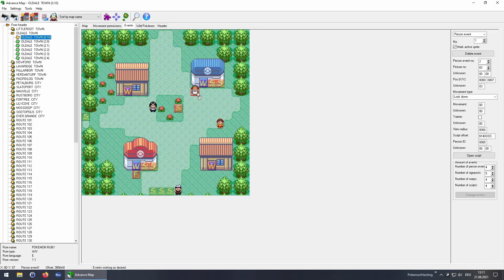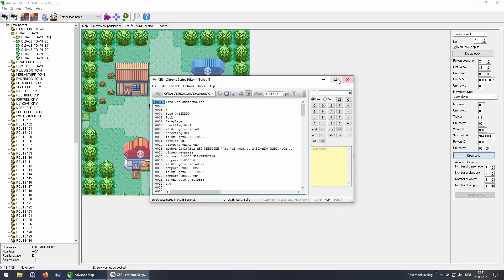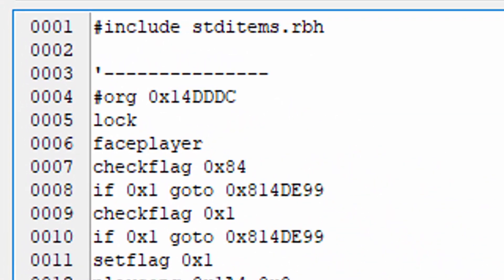Now that this is out of the way, let's have a look at the script which executes when speaking to the clerk. Out of the box all code which will be referenced at some point is loaded. The first two lines will lock you in place and let the NPC face you. Now flag 8.4 is checked — it keeps track if you already received the promotion gift. If set, the execution jumps right to showing you the clerk's final message. After that flag 1 is checked. Just as before, we jump right to the end if true. If this wasn't the case, we continue and the very next line already sets it. What this means is that flag 1 is used to determine if the code already executed before, so it doesn't run twice if you speak to the NPC again.